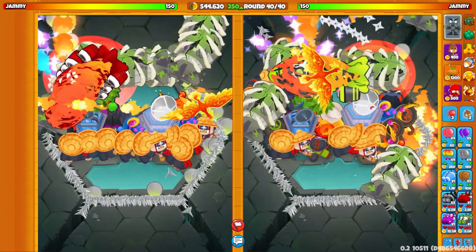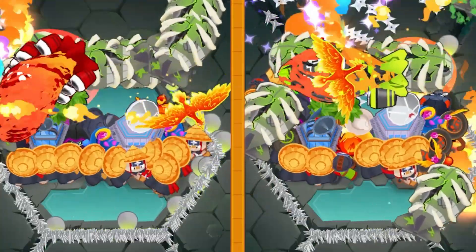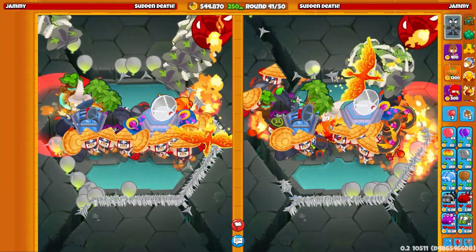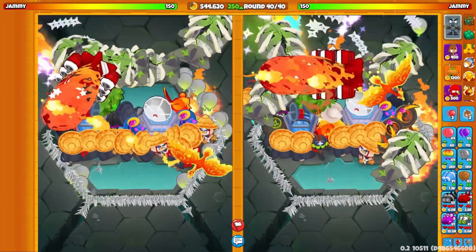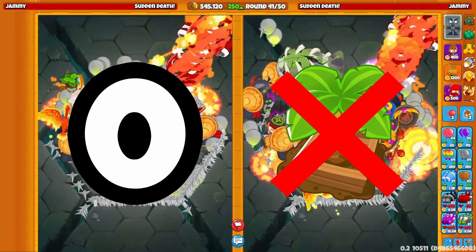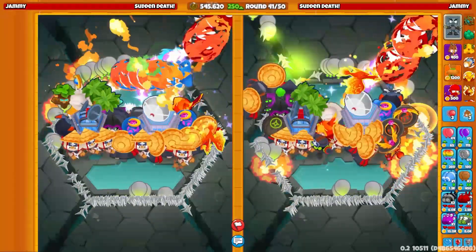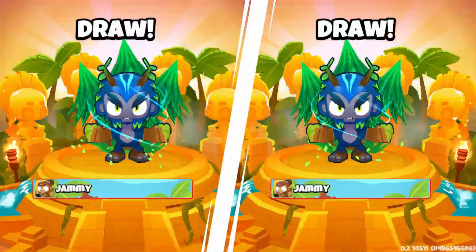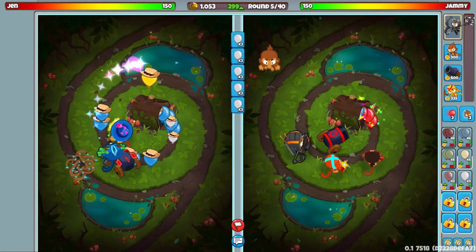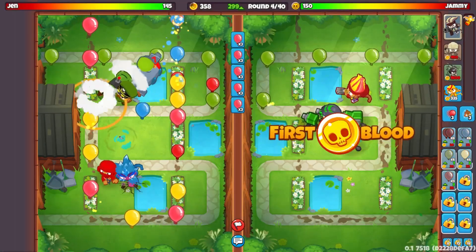Matches will now be capped at 40 rounds. At round 40, the opponent with the most lives wins. If there's a tie, both players go down to one life and the game continues for 10 more rounds. At round 50, eco goes to zero, all farms are disabled, and you're stuck with whatever cash you have. Once round 50 is over, the game continues until one player loses, or there's a draw if no balloons are left on screen. So if you're trying to go late game, maybe you rush your opponent with balloons just to keep the game going, though late game looks a bit more difficult overall.